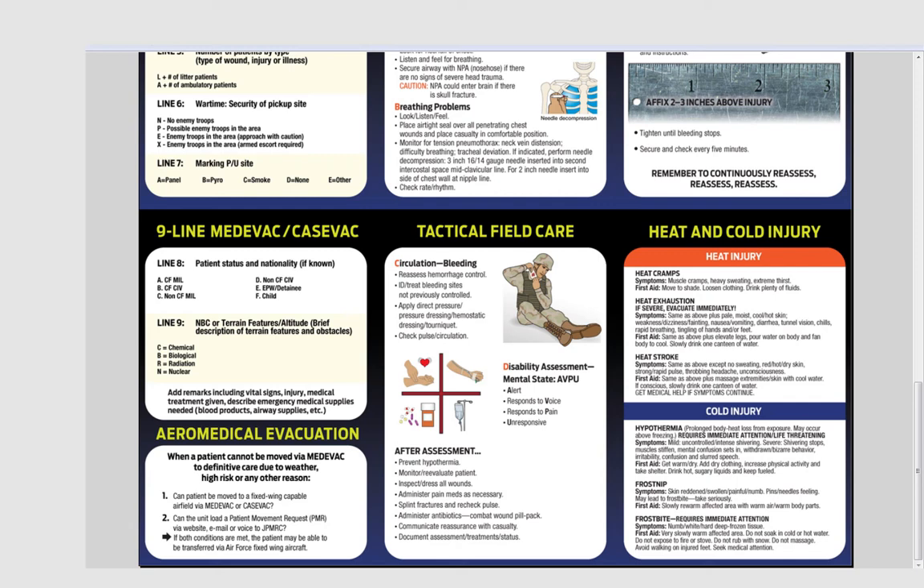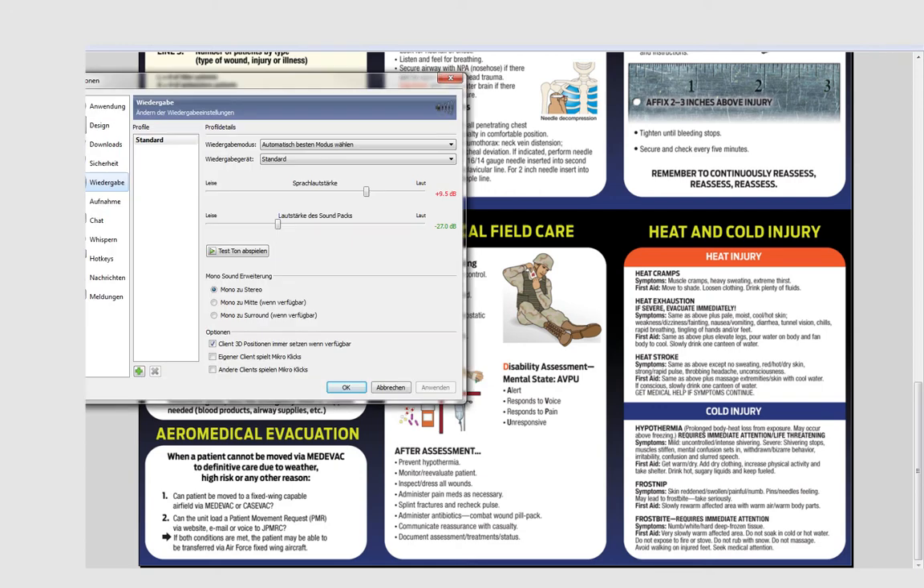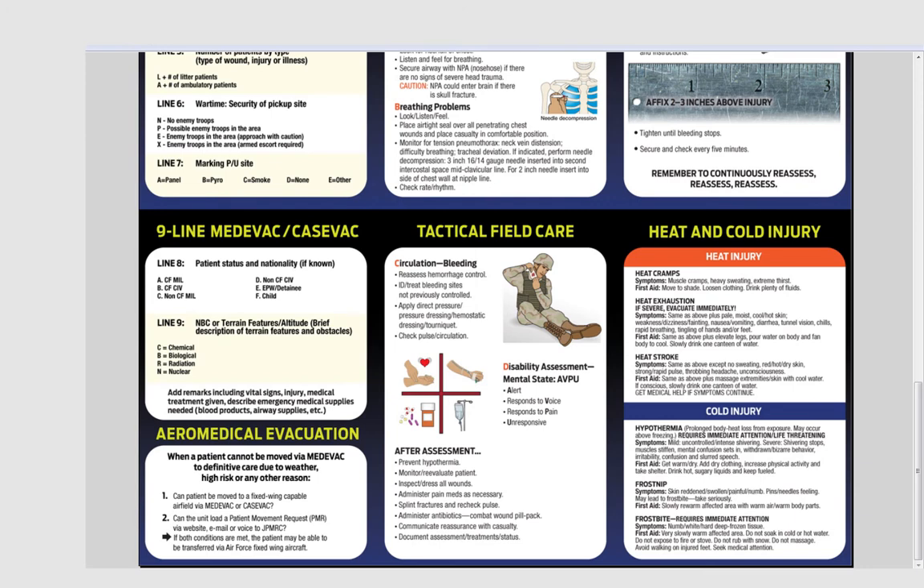This setup was originally intended for the combat life saving course. Unfortunately we cannot spawn blackhawks, so we can't do the CASEVAC portion as originally discussed. Instead, what was meant to happen was you guys would practice actions on casualties by simulating hits and how you would react with one designated CLS and designated buddies throughout the squads.